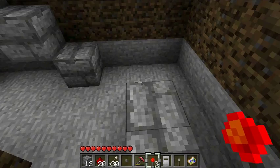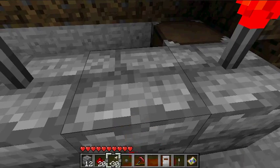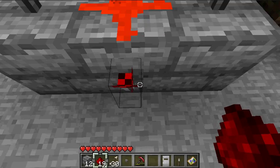Now I have everything set up. You're gonna need one redstone torch here, one redstone torch here, one redstone torch here, one redstone torch here. If you get redstone, so both of these are lit up, and it's applying power to this.